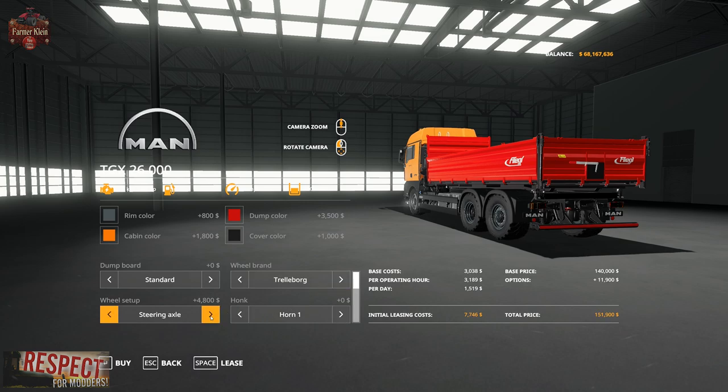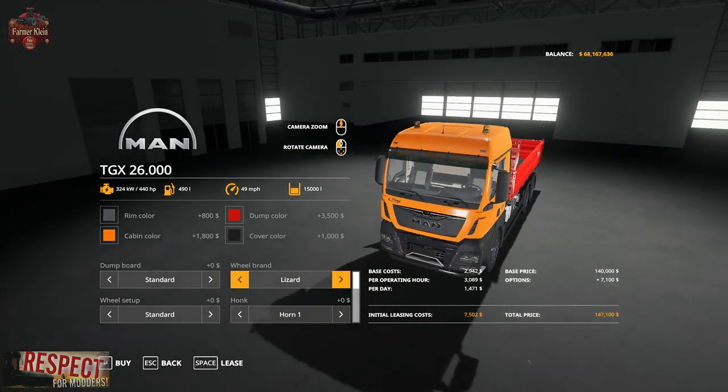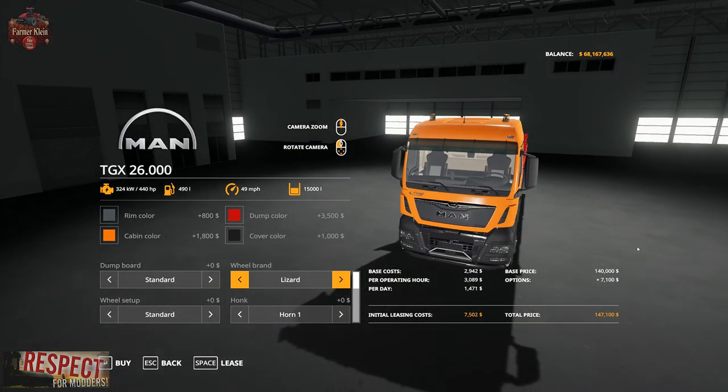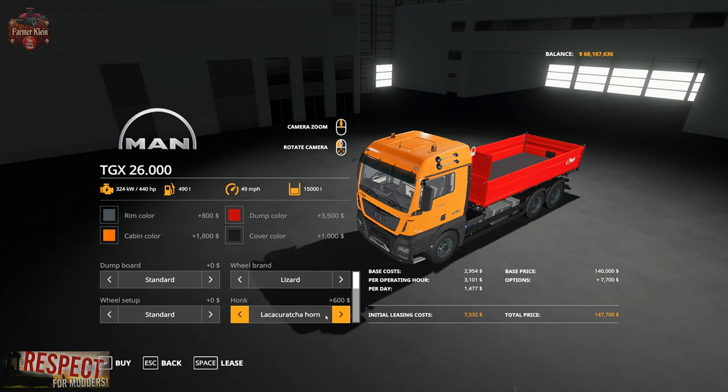Continuing wheel brands, we have Trelleberg in standard or steering axle. Then we have the choice of horns — there are several options: horn one through nine, air horn one through nine, and the cucaracha horn. I'll let you guys explore which horn you like best.